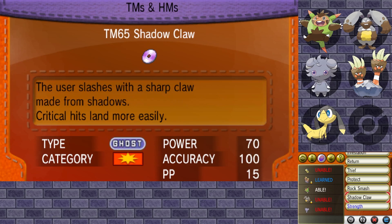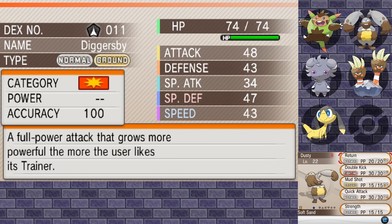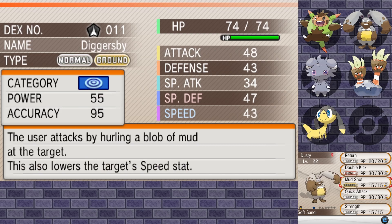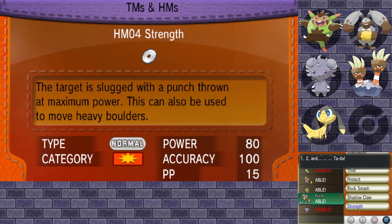I think we'll actually just teach Strength to Dusty over here. It might not be as strong as Return is able to get after a little while, but for right now it is an 80 base power move and that is pretty great. I'll move Quick Attack for it. Yeah, that's the safest option because I do like Double Kick for a little bit of an extra kick to our moves.